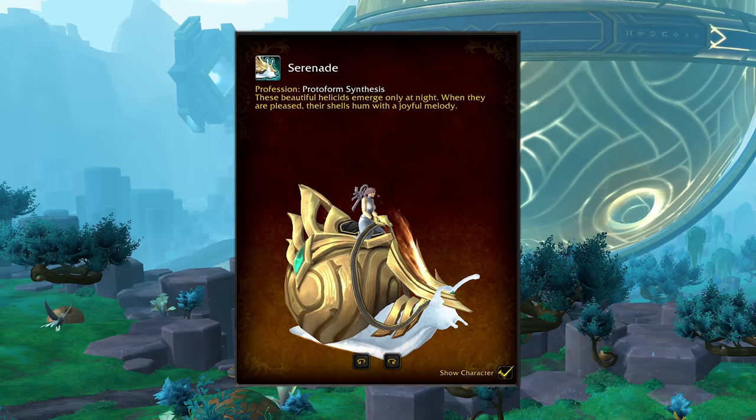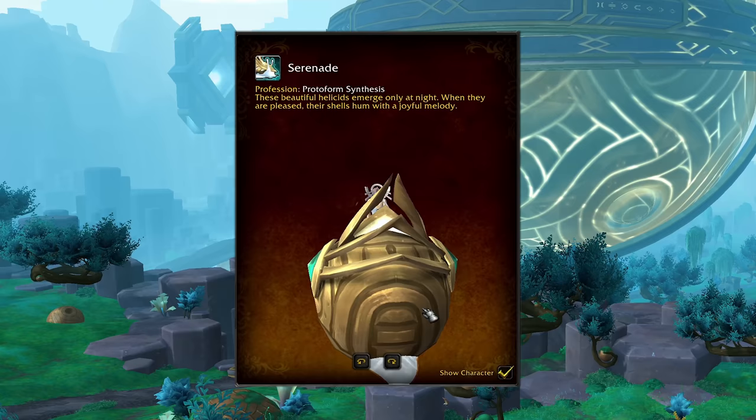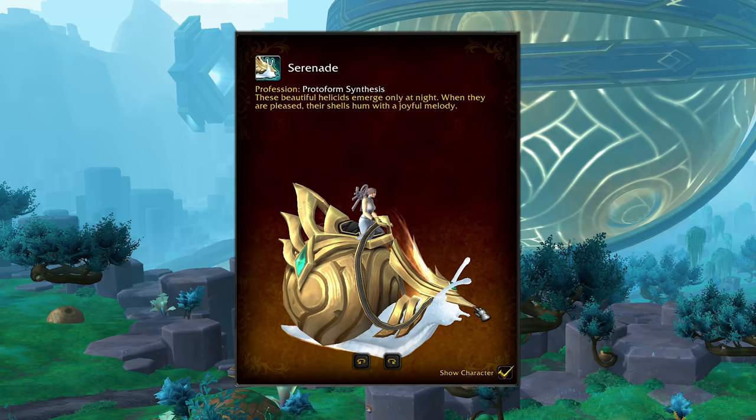Speaking of metallics, here are the much-anticipated snail mounts. This is the Bronze Helicid from Protoform Synthesis. You also have one called Serenade, again from Protoform Synthesis, but this one in more of a classic gold shell — I say classic as though that is the original snail shell color, you know, the one we've all come to expect. And for the third option, you've got the Unsuccessful Prototype Fleet Pod with more of a steel colored shell.